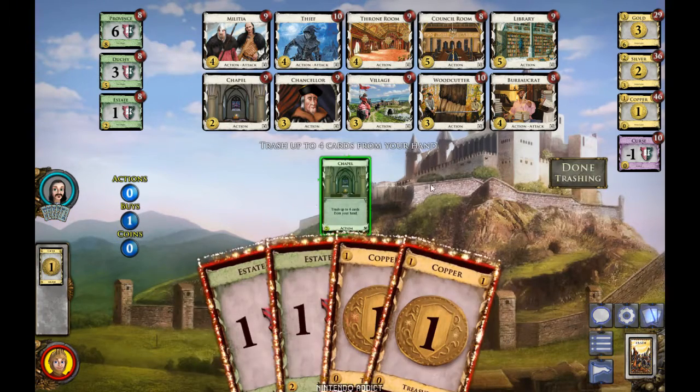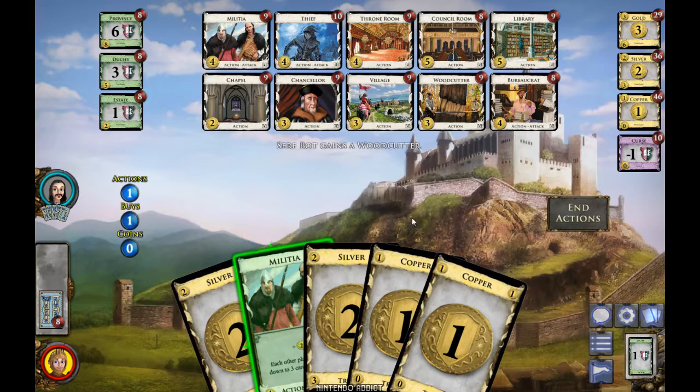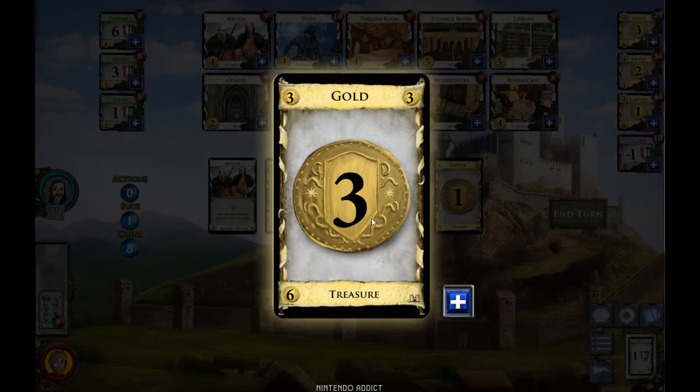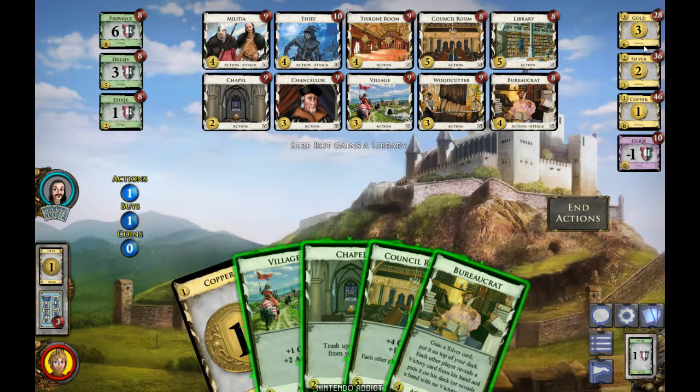The Chapel trashes up to four cards from your hand — you might wonder why I'd trash an Estate since it's worth victory points, but it does nothing throughout the game, only at the end. By getting it out of my deck I can do more in the middle of the game to have a better deck at the end. With eight coins you'd think to buy a Province, but if I buy it my deck gets worse and I won't want to trash it. So even with eight I'm going to buy Gold so I can have more choices later and keep producing money. Not always good to buy the most expensive card.